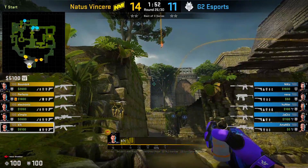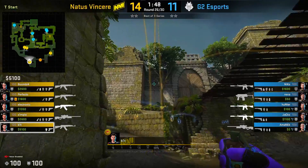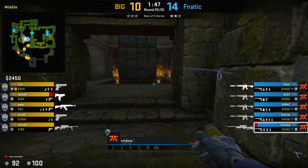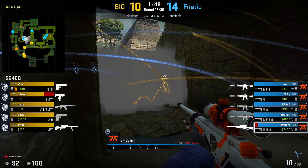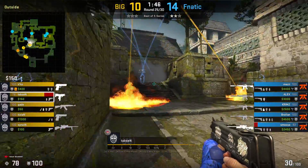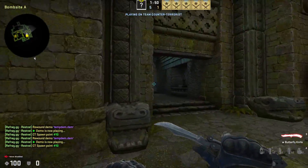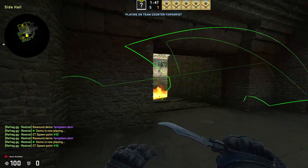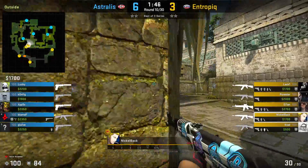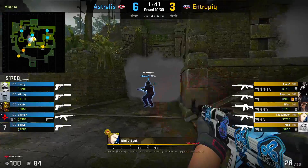Typically after the donut molotov is thrown, the donut smoke is thrown immediately after since it follows a similar lineup. One important thing to note about the donut smoke is that it pops fast enough for a T to run full sprint up middle without having to wait, meaning you don't have to hesitate thinking about whether the utility will bloom in time. Another thing to keep in mind is that even if a CT decides to go the longer way around to donut, they will not be able to beat the utility either. By understanding this timing as a T, you can get to a spot where you'll be able to counter most re-aggressions through the donut position.